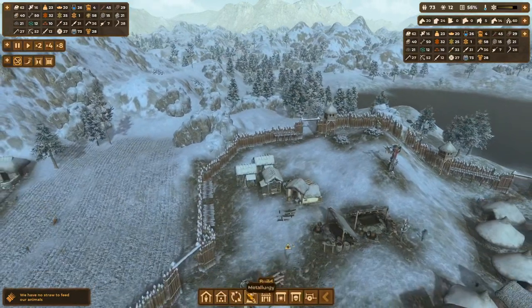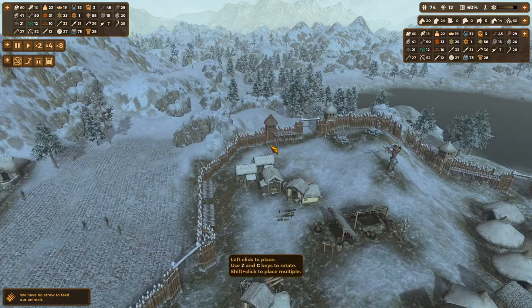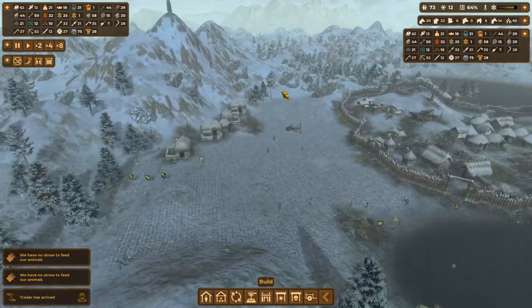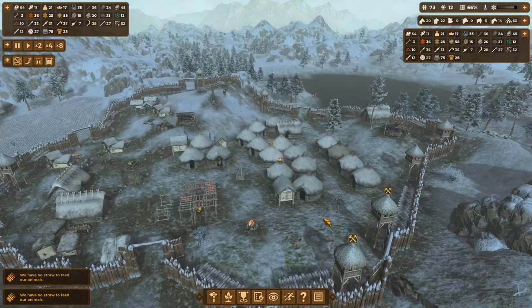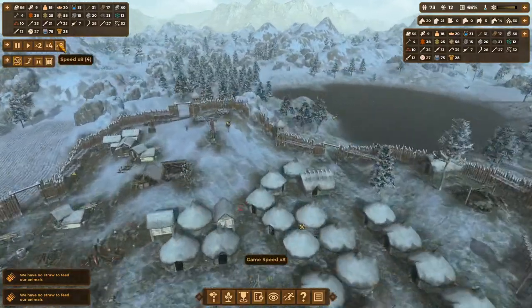I want more stuff over here — we did get attacks in that direction. Let's put in a bit of a tower there, and a tower up there, a tower there. Didn't you already have one but it got destroyed? Put another one there too. No straw for winter but winter is nearly over and a trader has arrived again. They're not going to have any tech for me. Copper, tin, linen, horse — no. Bronze spear — I'll just buy three bronze spears because we do have so much stuff to trade. I'm sure that's an upgrade to somebody.